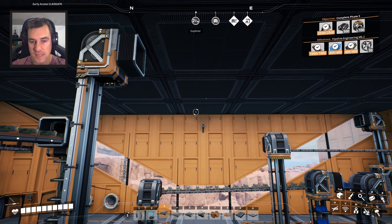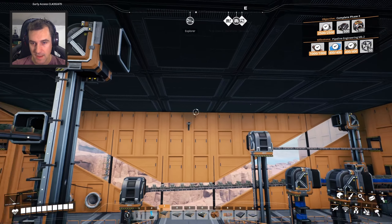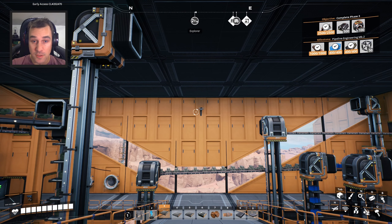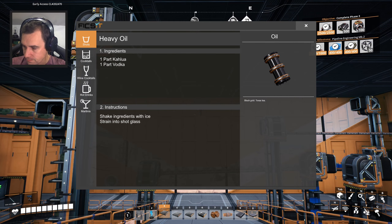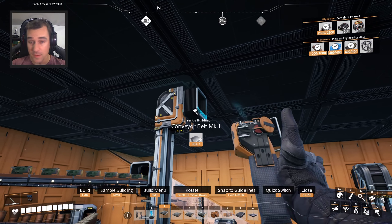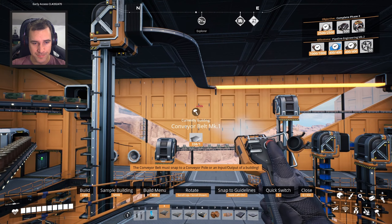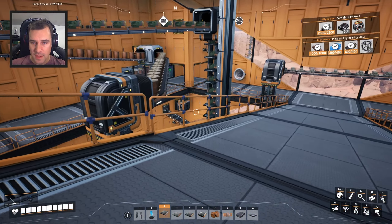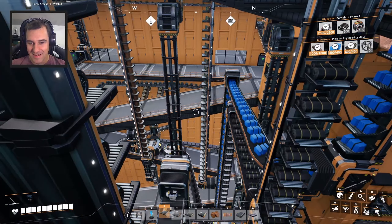Hey everybody, welcome back to Satisfactory update number six. We are just about to connect our computer belts to our storage room and then everything's gonna be great. To celebrate, we are still drinking our heavy oil shot — cheers! Heavy oil is one part vodka, one part Kahlúa, and it basically just tastes like Kahlúa.